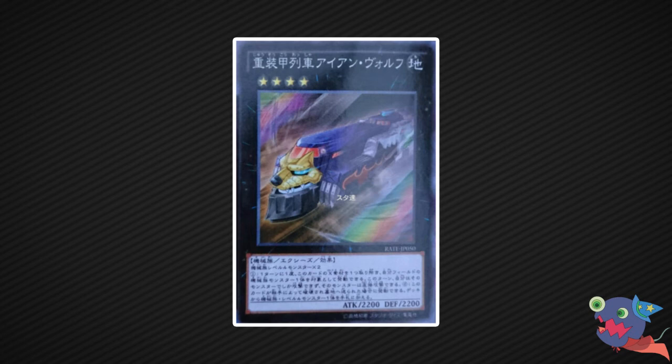Then we have the XYZ monster Heavy Freight Train Ironwolf, used in the anime. It has 2200 attack and 2200 defense — a rank 4 EARTH Machine-type XYZ monster requiring 2 level 4 Machine-type monsters. Once per turn, detach one XYZ material: target one Machine-type monster you control; during this turn, only that monster can attack, and it attacks directly. It can target itself. If this card in your possession is destroyed by battle or card effect, you can target one level 4 Machine-type monster in your graveyard and add it back to your hand — for example, adding back your Ruffian Railcar after it searched another Train. It's not the best card, but it could see play in some level 4 Machine decks like Ancient Gear as a direct attacker, sort of like a Nightmare Shark effect.